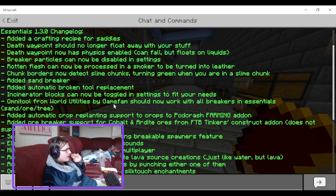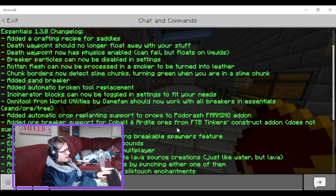The Omnitool from World Utilities and game farm should now work with all breakers and Essentials sand - we did see that earlier, so that's good. Having cross-compatibility with other add-ons is really cool, and I gave World Utilities a lot of credit for this when they added compatibility with Tinker's Construct. They also added automatic cross replacement support for cross-to-pod craft and fresh farming add-on. Added all-breaker support for cobbled additals from FTB's Tinker's Construct add-on, though it does not support enchantments - weird.